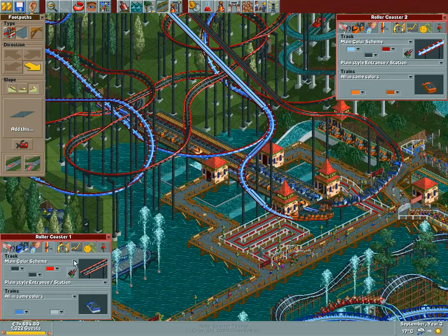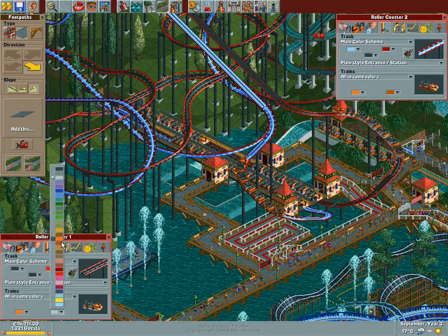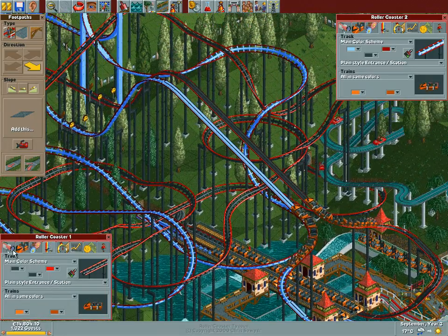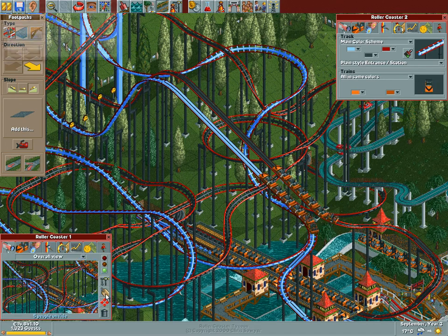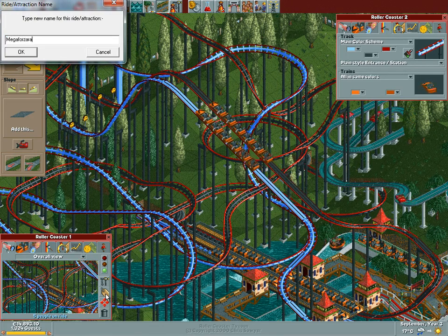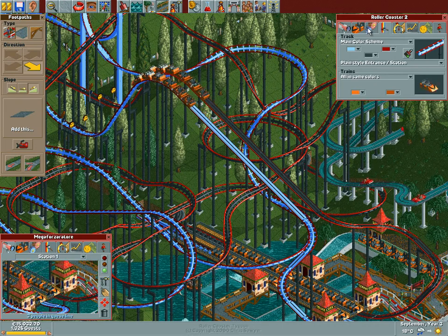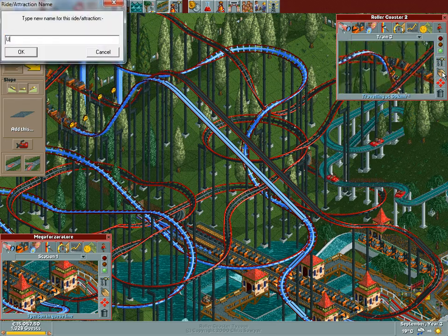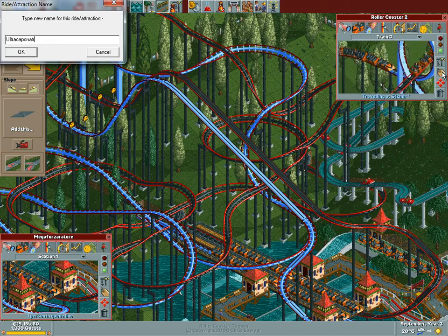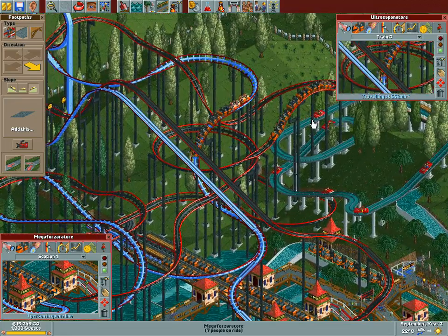Come on, stop raining - I wanna have guests on it. Let's go with them orange cars here as well. Look at that. Alright. Let's call this the... Megaforzaratore. Yeah. And let's call this... the Ultra Caponatore. Yeah. Those are two names fitting for them coasters.